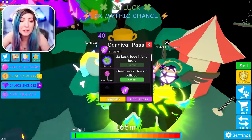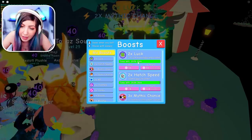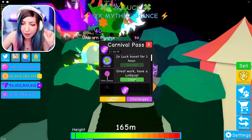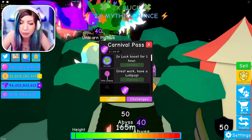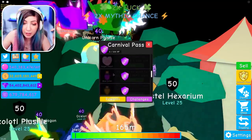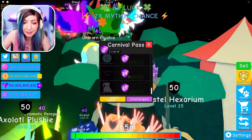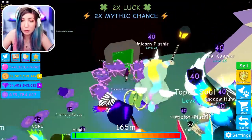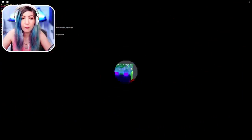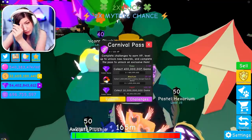I go to the rewards and claim my times two luck boost for one hour, which I really don't need. Let's check my boost — 297 hours and 26 minutes of luck. I literally never need luck again. And I get a lollipop. The next items include a shadow potion, more luck boosts, and then at the end — max level, max enchant, an ocelot, and a plushie. So let's look at the portal. We need to get to level three — one more level and I get to go in.